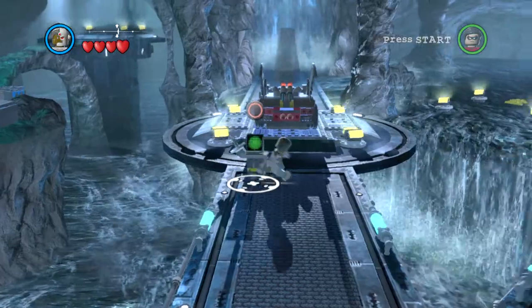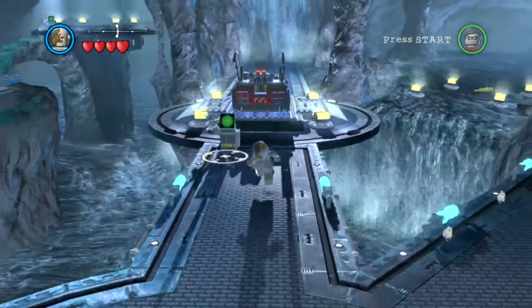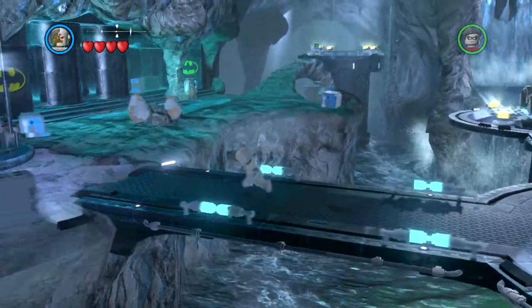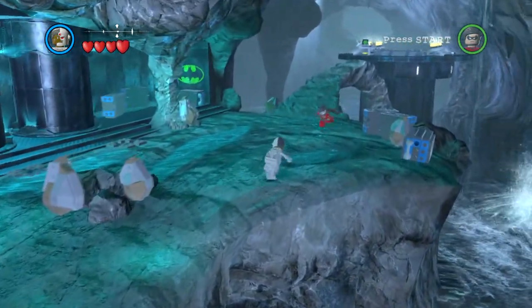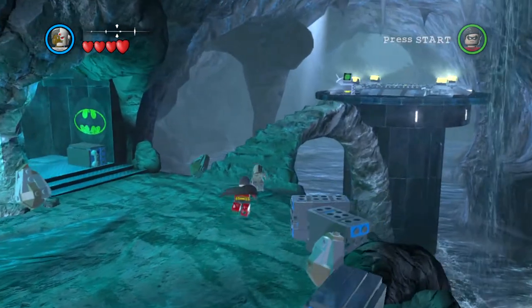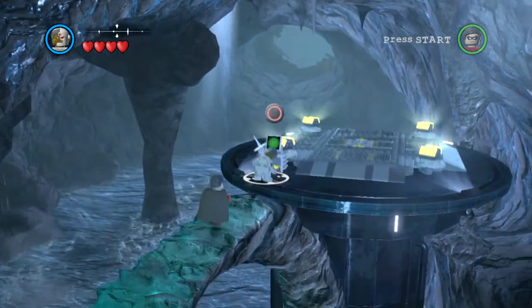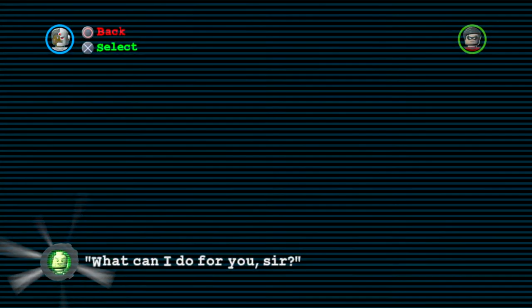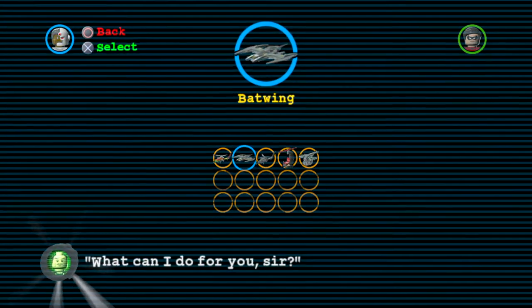If you want to summon the Batmobile on the ground area, there it is at your disposal. But if you want to take flight you need to head all the way over to the flight area, where you'll find all the planes available to you — and there's also the entrance out to, or into, Gotham. There are all five planes here, so if you want to get a Batwing, for example, you can grab one right there.